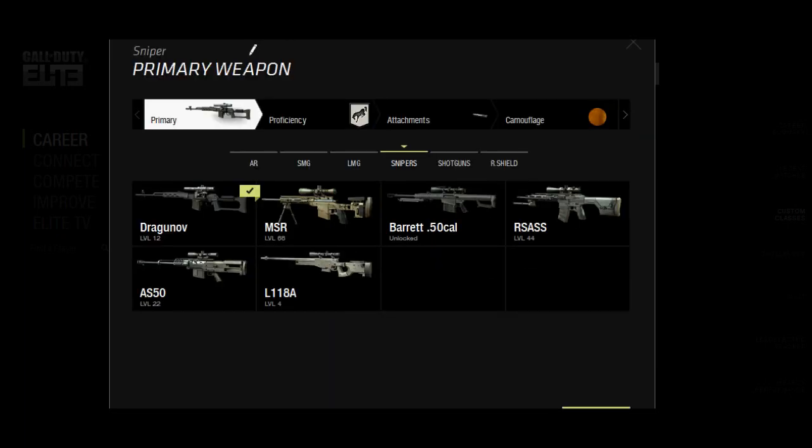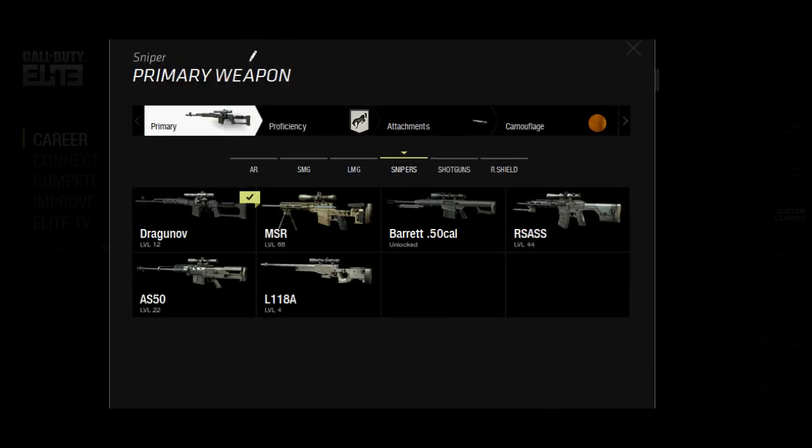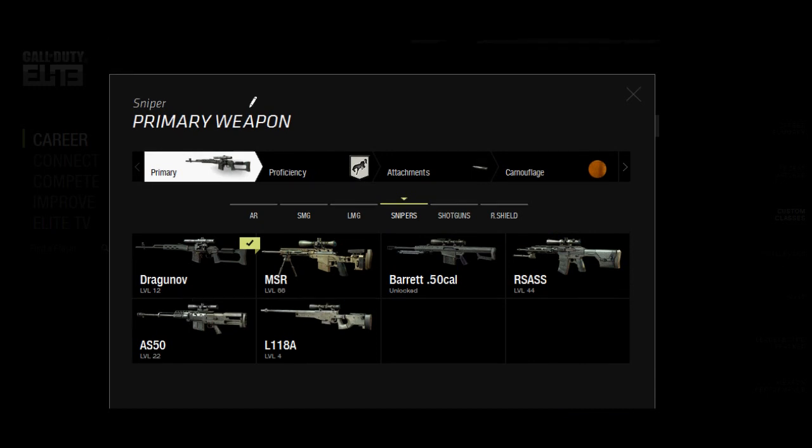Welcome back everybody, Prestige here with my friend John. You can check out his link down below in the description to his YouTube channel. On the screen you're actually seeing a demonstration on how to make colored custom classes for Modern Warfare 3, and this will actually be effective in-game once you log back on.